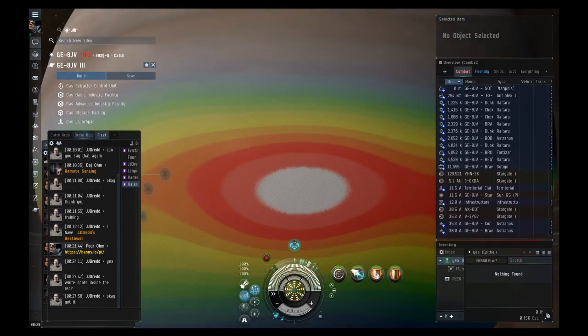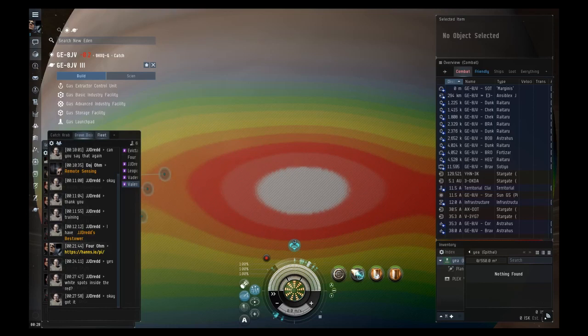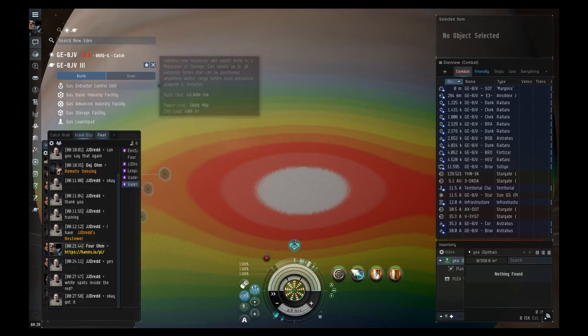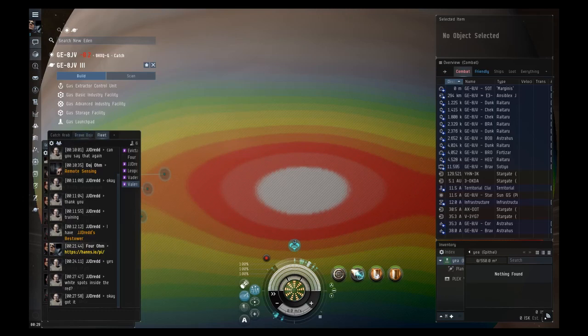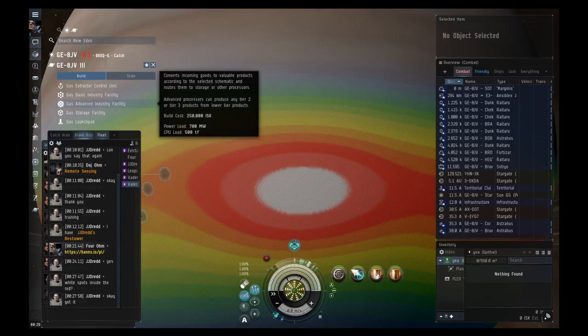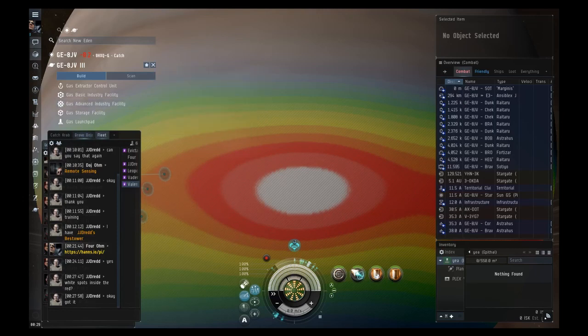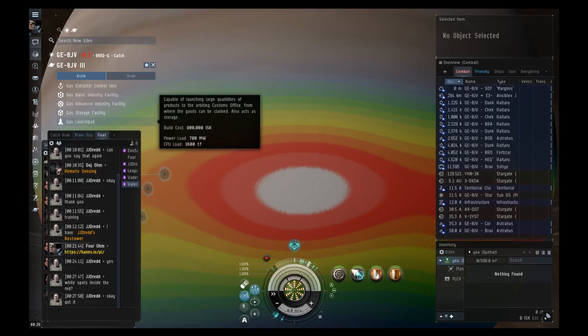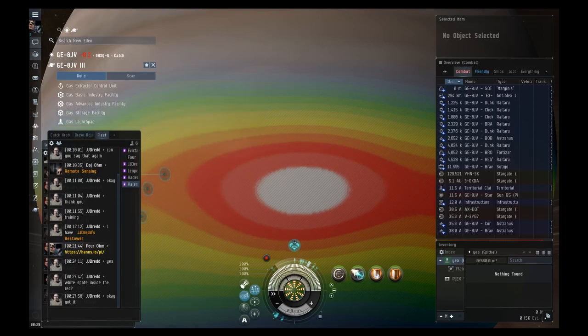Once you've placed it, click submit in the top left to build your command center. There are several building types: the extractor control unit sends out the drills that harvest the resource itself; the basic industry facility refines raw resources into P1; the advanced industry facility refines P1s into P2s or P3s; the storage facility just stores stuff; and the launch pad lets you launch goods into space or import goods for production.